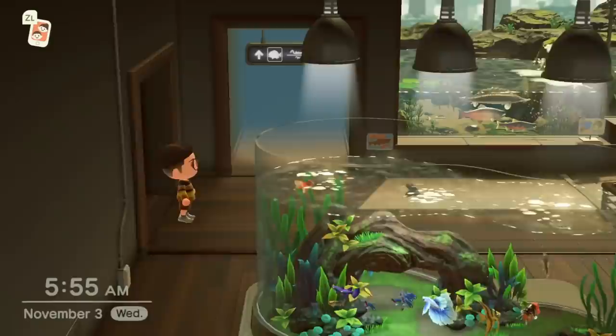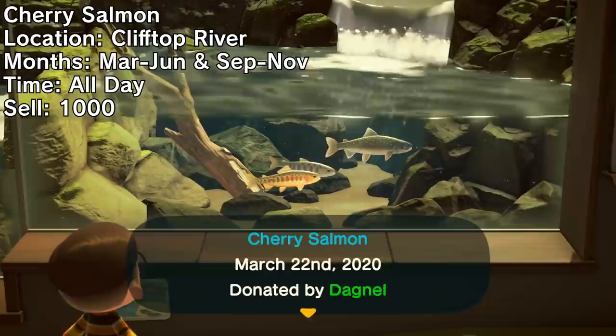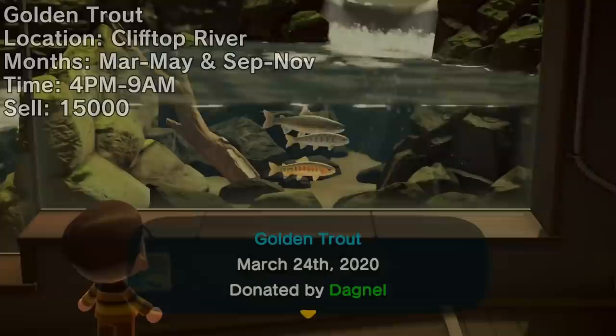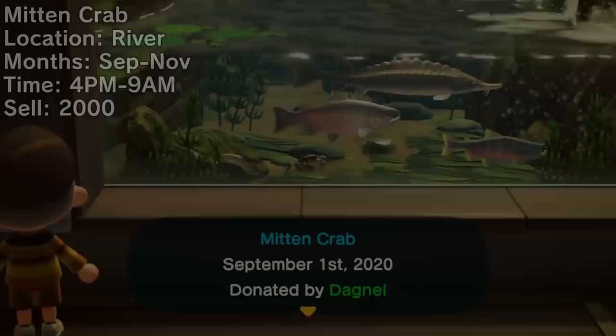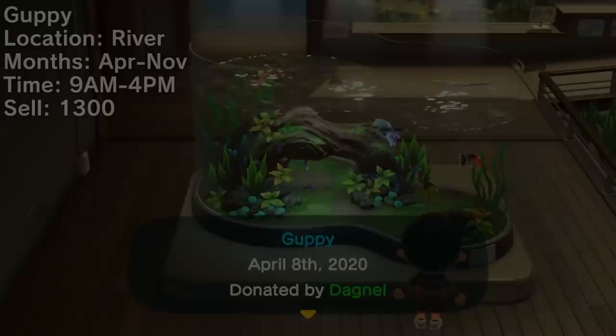As we slowly transition into winter, a lot of new fish begin to come and go. We'll have 11 fish leaving this month and 5 new ones arriving, making for a total of 16 fish to discuss. Starting with the 11 that are leaving: your clifftop rivers will be a hot spot. The cherry salmon is leaving, along with the char — more rare than cherry salmon but not as rare as the golden trout. If you don't get these three, you'll only have to wait until March. The mitten crab doesn't stick around long, so if you miss it in November, you'll be waiting until September of next year.